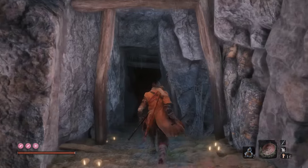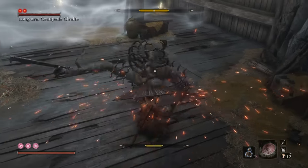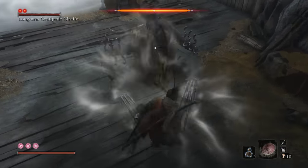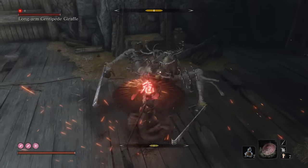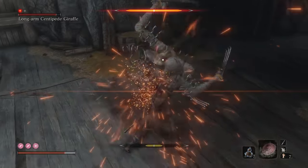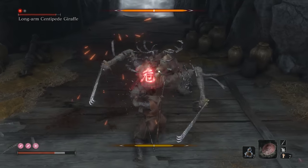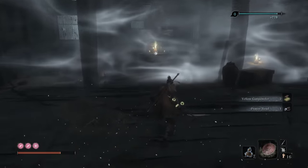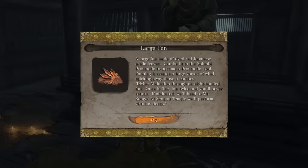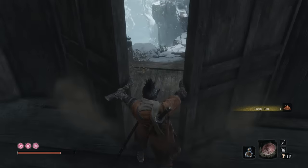Head on down and get ready for Centipede Part 2. Kill him, get a prayer bead and some gunpowder. Put the scrap magnetite in the large fan, which gives us Divine Abduction. Really, really cool tool there.